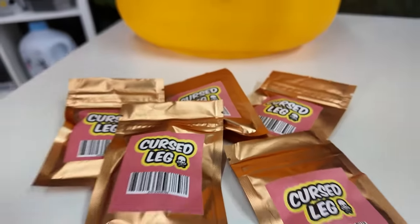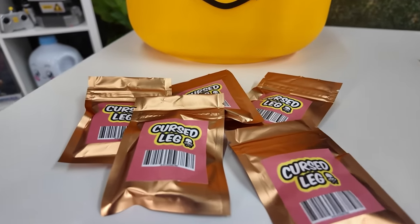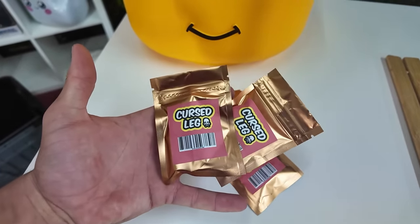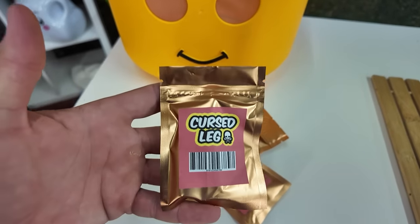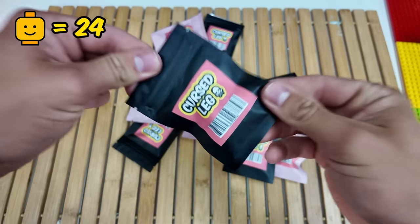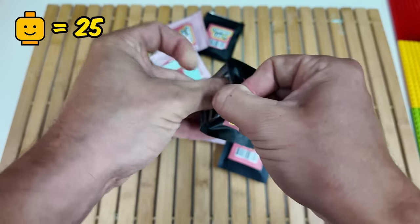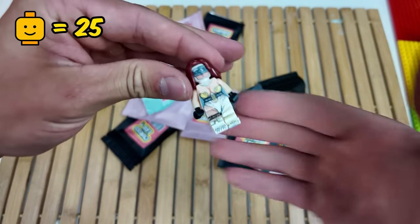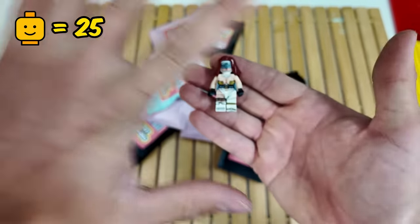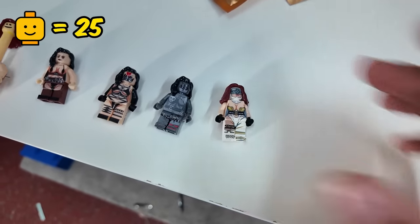We only have a few more to open, and then we can open the ultra rare golden cursed Legos. These literally cost me £50 per one, so I think these are going to be extremely cursed. Let's open this one right here. What have we got inside? Oh my god — we have got Cyborg Sus Lady. I can't show this one either; she is going right here.